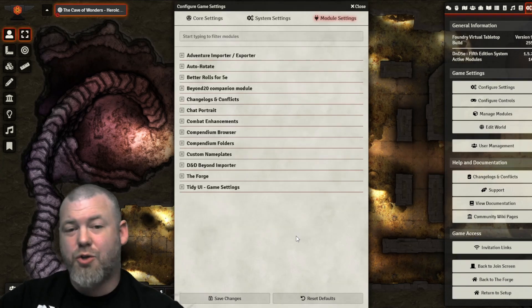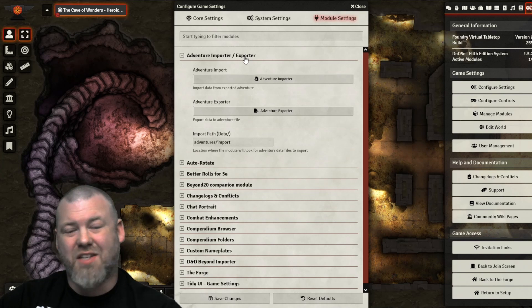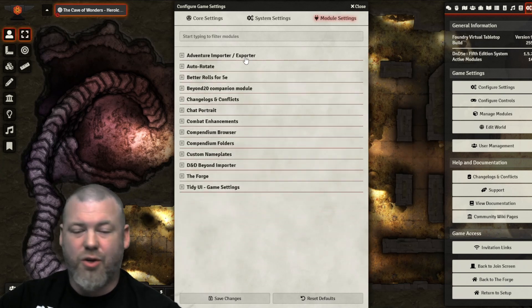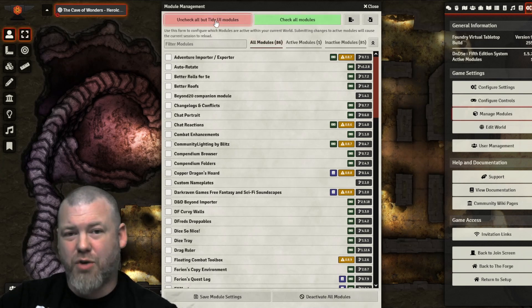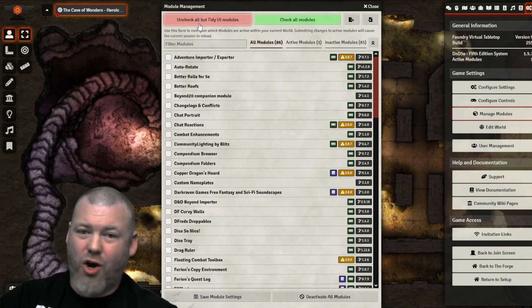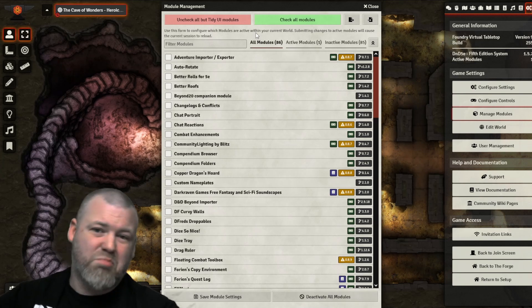Once you have TidyUI installed, you instead have a nice organized list of modules, and each one is clickable and expandable so you can find exactly what you need really quickly. TidyUI also gives you a couple of cool options at the top of the module management screen, so you can uncheck all modules at once, add all your add-ons at once, or even import or export lists of modules depending on what type of session you're planning to run.